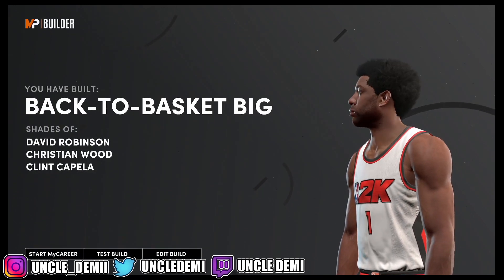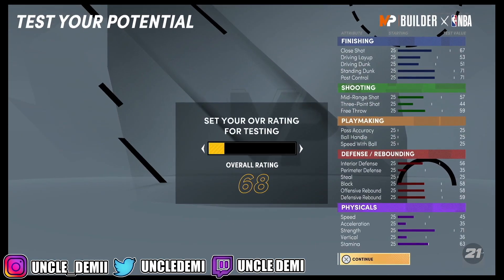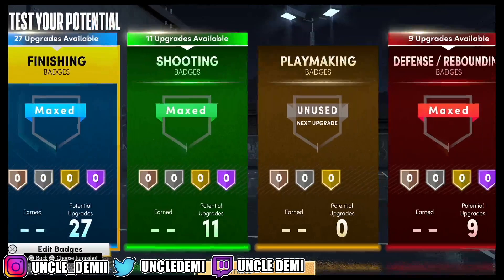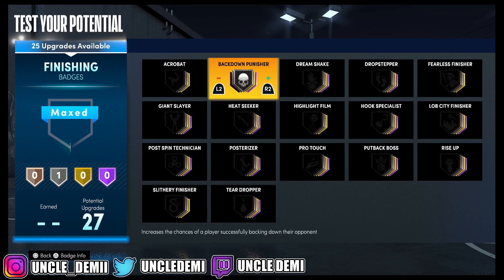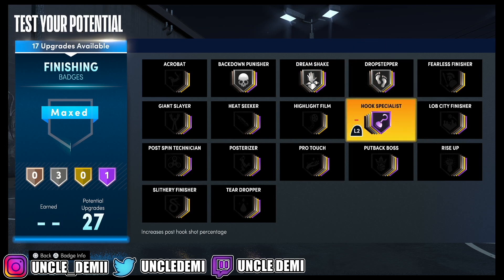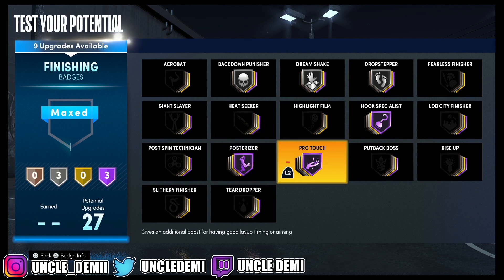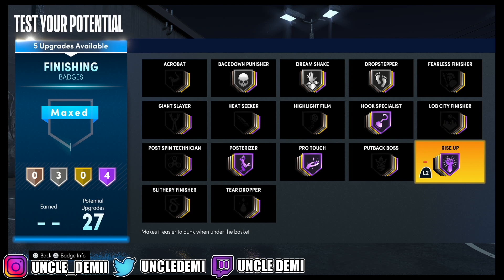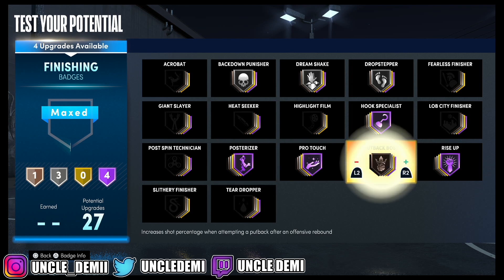Now what we're going to do is get this build to 99 real quick, test out the badges, and then get you out of here. We have a lot to work with. Let's start off with the silvers. We already know this is going to be Hall of Fame, and this is going to be Hall of Fame, and we want post risers to be Hall of Fame, and we want rise up to be Hall of Fame also. We're probably going to put put back balls on Bronze.